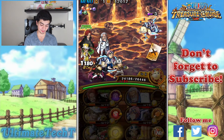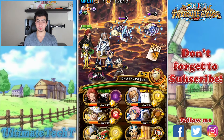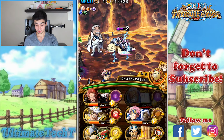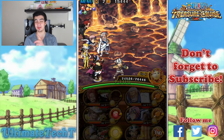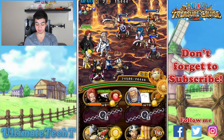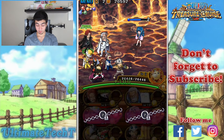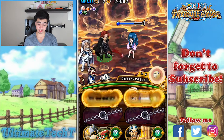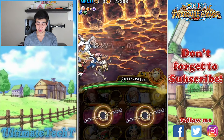Even though Strong Willed Shanks boosts PSY orbs greatly, it's nice to have all matching orbs. I made a mistake — I used Shanks when I was supposed to take a hit to stall one more turn, but it doesn't matter much. We're going to stall for one turn and not kill her. Make sure not to kill her — it's an easy way to stall without taking a hit.